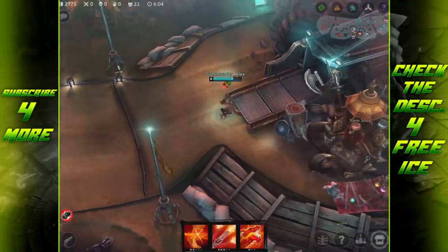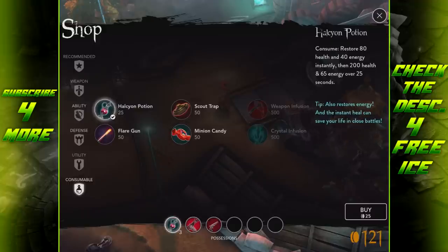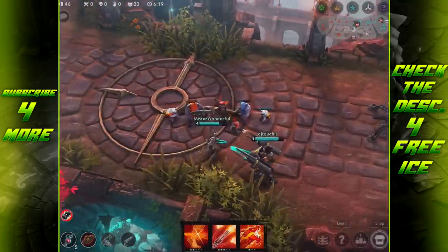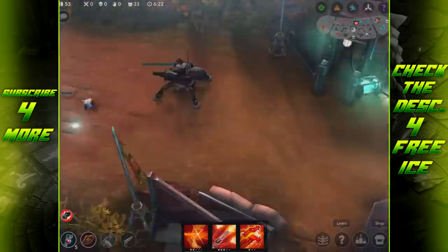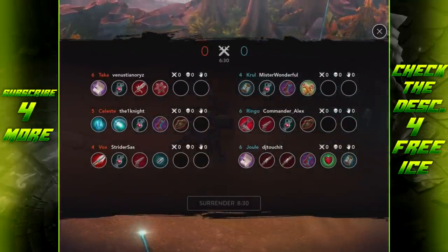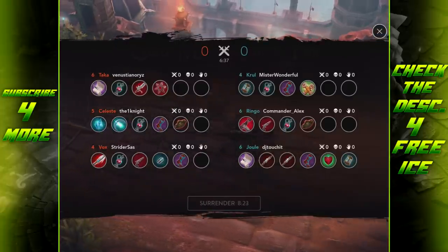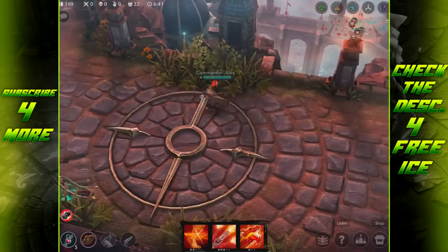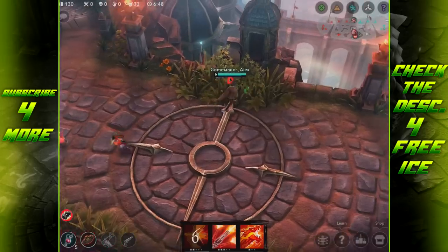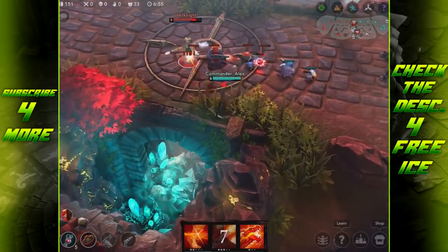Hit level six, sitting at 2.75K. The only thing we can buy right now is Tornado Triggers, so I'll pick some up along with health pots and a mine to place in my bush so I know if I'm getting ganked. Taka has his level six — he has the whole jungle to himself — and it looks like he's rushing a Sorrow Blade, which is interesting. Usually you see the Tension Bow rush on Taka.